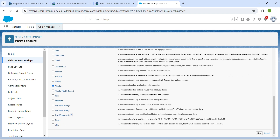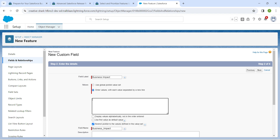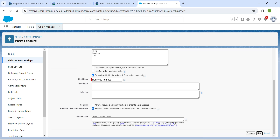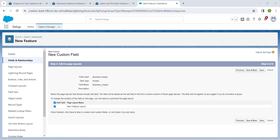Choose Picklist followed by Next. Paste the field label. For values, click 'Enter values with each value separated by a new line.' Copy the values, paste them, and align all values on separate lines. Once done, click Next, Next, Save and New.